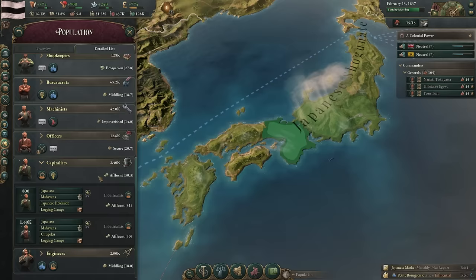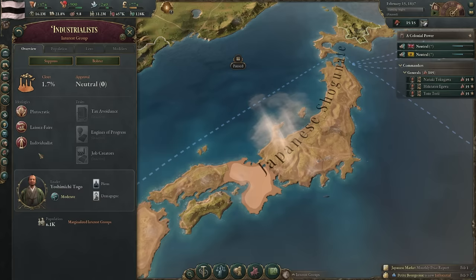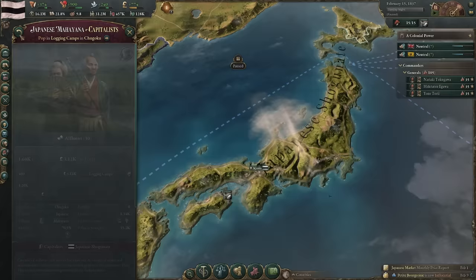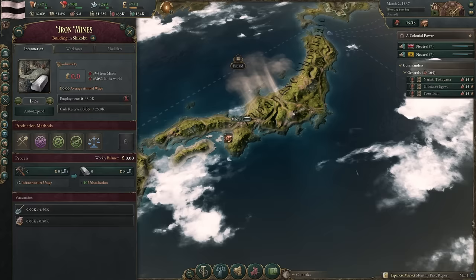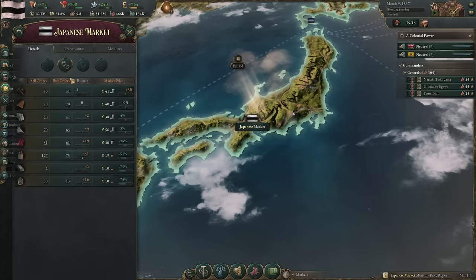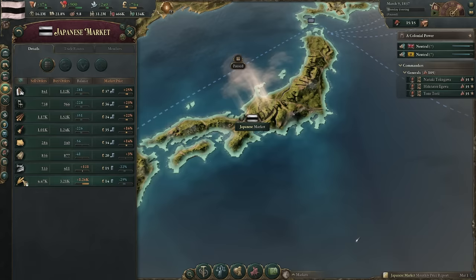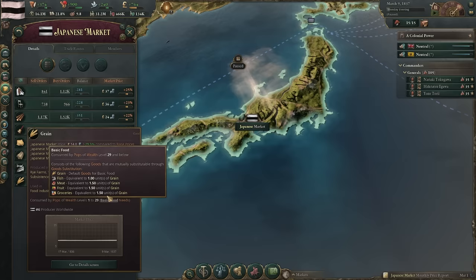We now have some capitalists — they exist, they work in my logging camps. They have political power and they support the industrialists. The industrialist clout will slowly climb. They also support the intelligentsia, so intelligentsia clout will climb too — either way that's good for me. We just completed the iron mines in Shikoku. The big problem with this iron mine is that it's producing iron but nobody is buying iron — I have zero buy orders for iron in my country.